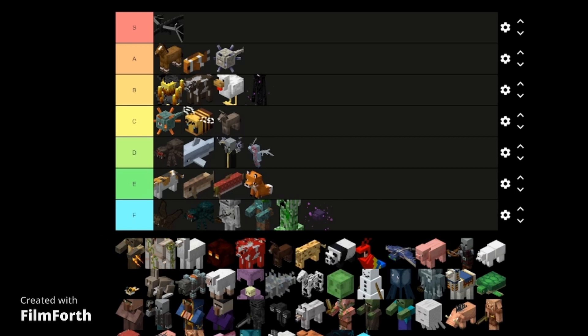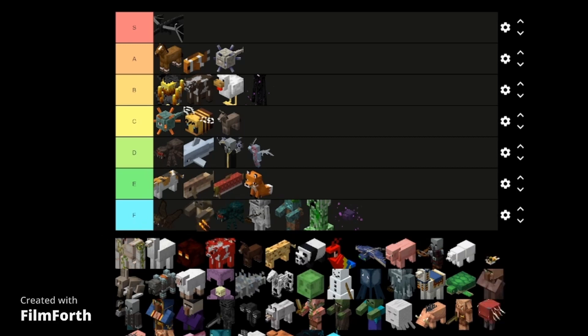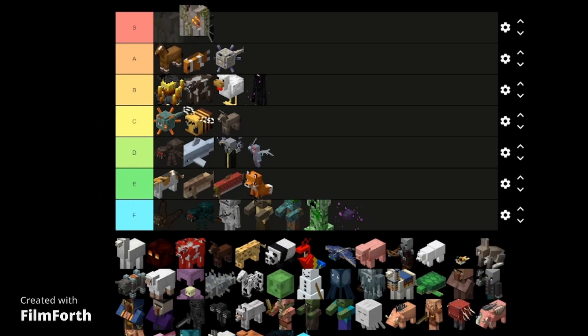And now the husks — we didn't need this mob, so F tier of course. Iron golem — low S tier because it depends on what side you're on. If you're killing it, it's a nightmare. If you're working with it, it couldn't be better.